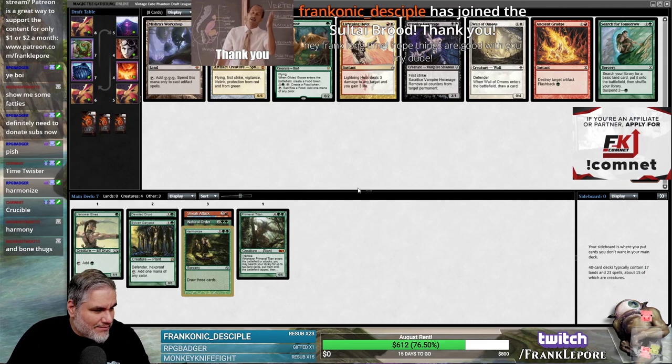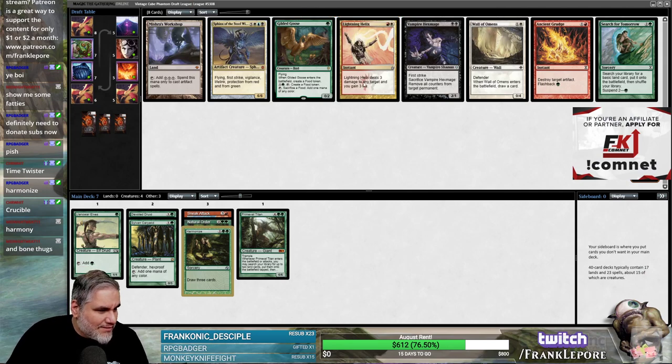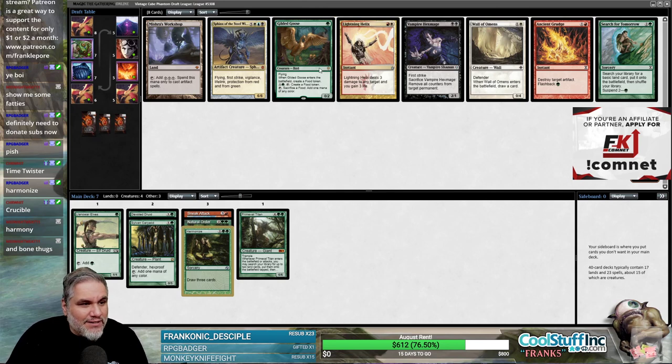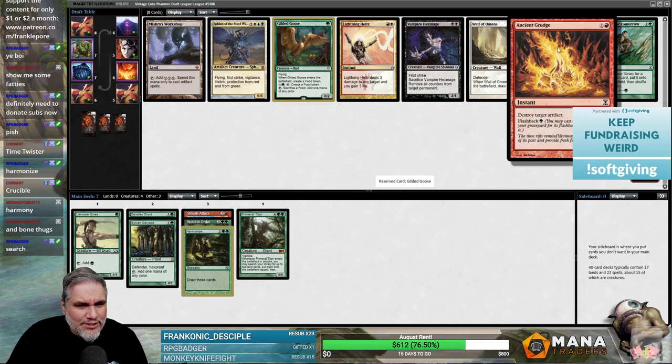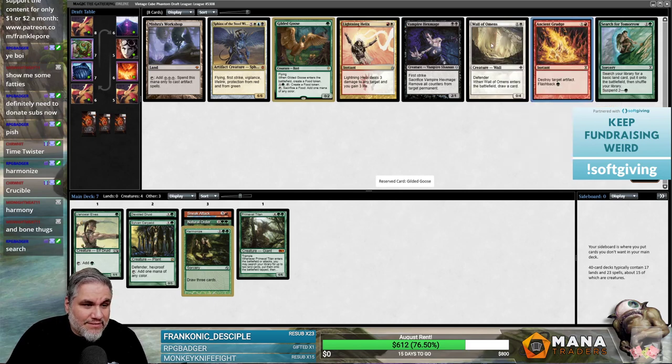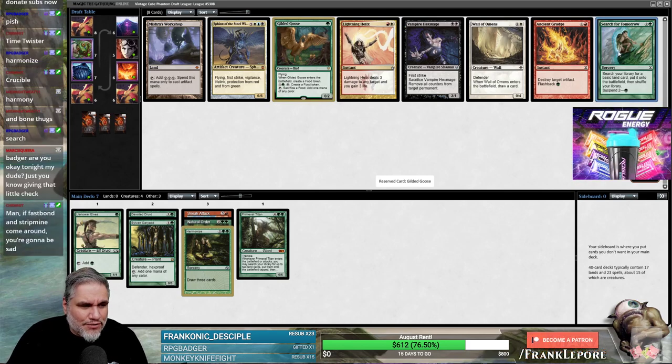Franconic Disciple, 23 months — thank you, I appreciate you my dude. Things are pretty good. We got a search and we got a Goose. I think the Goose is better, but we also got an Ancient Grudge which is pretty decent. The Goose lets us play a three-drop on turn two; the search lets us play a four-drop on turn three. That's why I think the Goose is better than search.